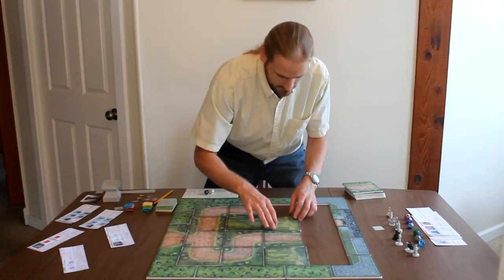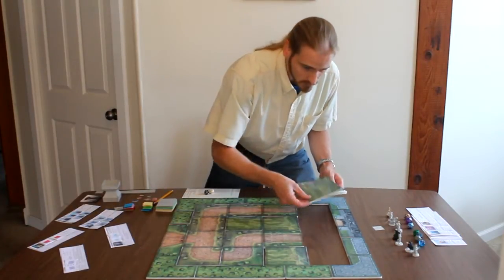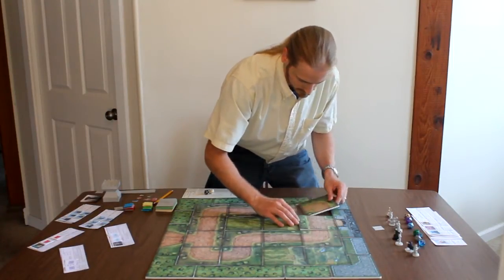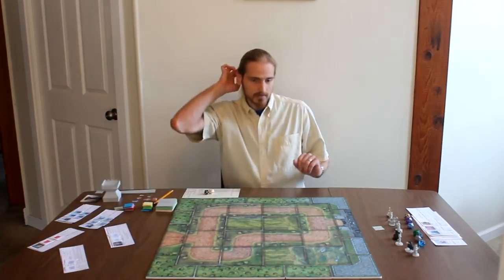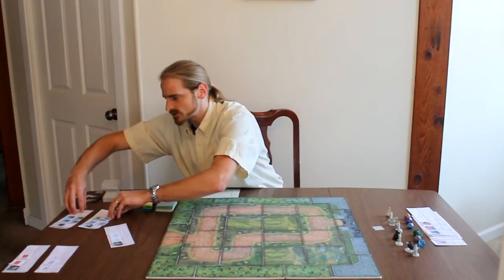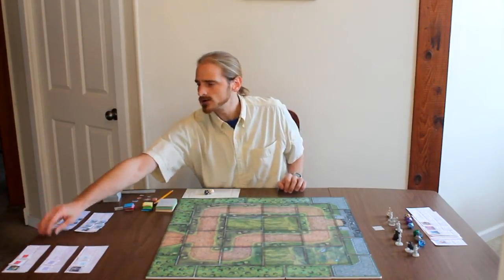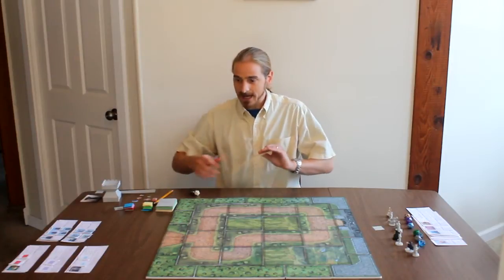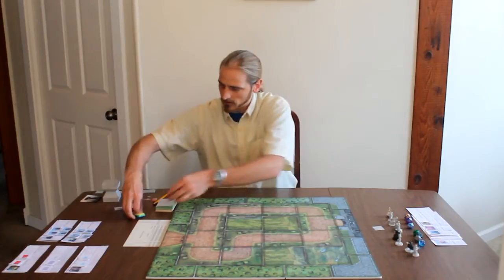We'll put the rest of these tiles down. Now we have our map set up. At this point, we want to arrange our hireables — nice and neat over here. We've got foot soldiers and archers we want to keep close to us, and then our three supernaturals: our sorcerer, our psionicist, and our cleric. At the top of the monster entrance border piece, we're going to set up our monster tokens.